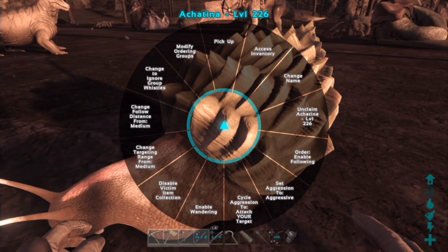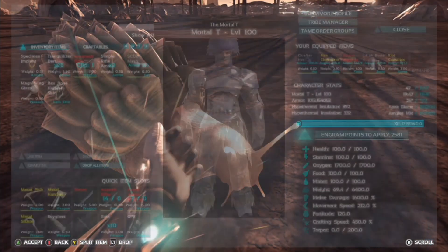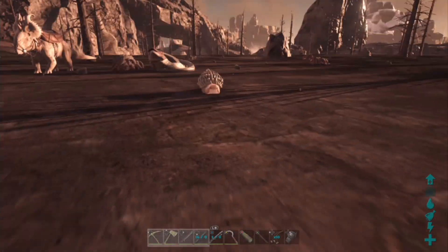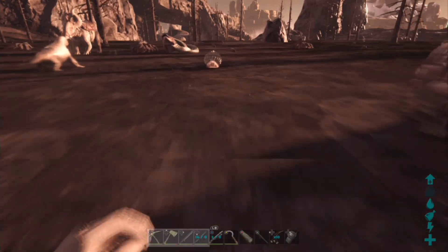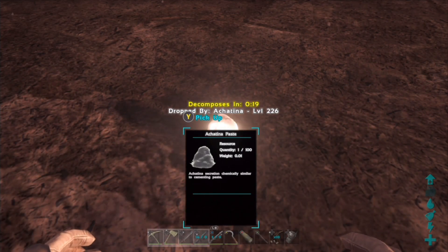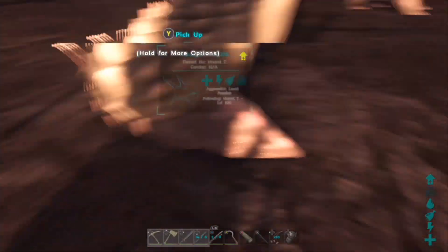You can pick these guys up. As far as I know they don't do much else, but if you hit them a couple of times in the wild they go into their shell, just like the Dodo does, which is pretty cool. These guys also - if you've got a load of them - they poop out cementing paste, which is really cool. It actually calls it something paste, but it's basically cementing paste. The description says 'chemically similar to cementing paste,' so you can use it as cementing paste.